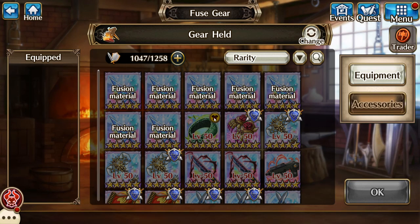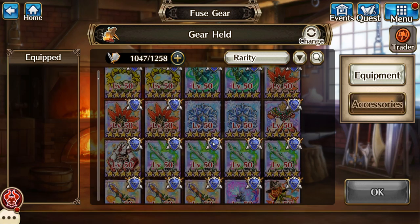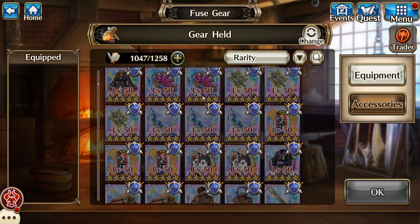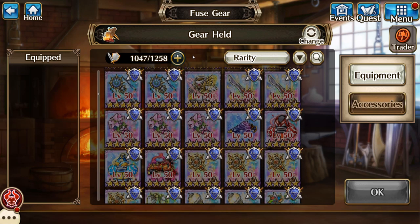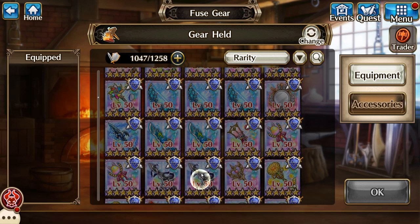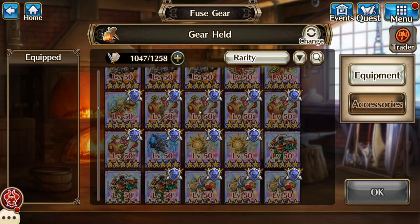We'll just go straight here and start at the top. This is all the stuff that I have finished so far. I think all of my gear is level 50. Now I do need quite a bit of skill notes once you get down here towards the bottom. A lot of my older gear, I just never really bothered to finish it because I don't use it anymore. So I'll finish it eventually — I want everything level 50 and level 5 skill.